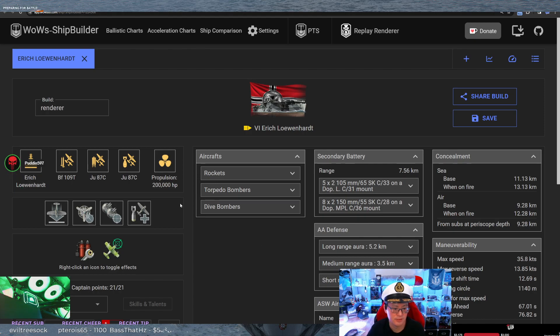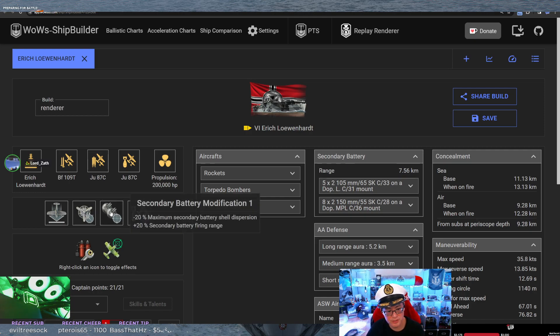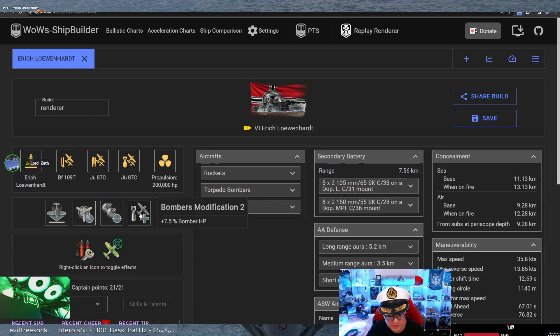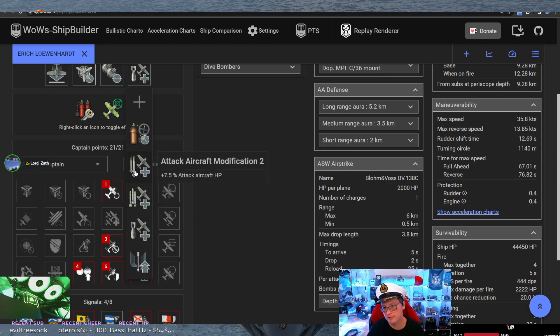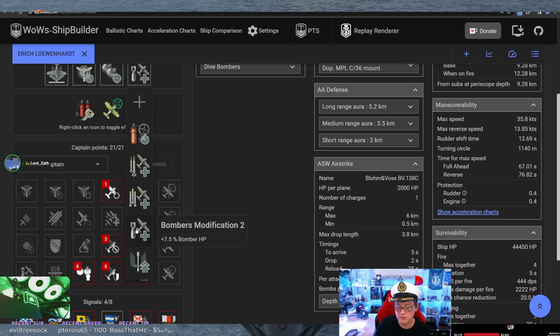Let's talk about BigO's build. He brought Air Cruise Modification 1 for planes to come back quicker, engine boost duration, secondary range, and bombers modification. This is very handy for the single bomber drop squadron. I might instead go for the attack aircraft HP just to make it so your rocket planes survive longer to go in and do drops against cruisers. Most of the time you're going to use your bombers against destroyers that don't have a lot of anti-air anyway.